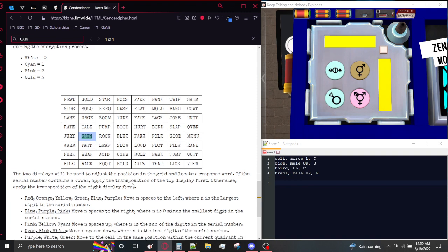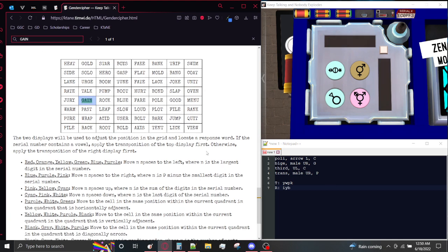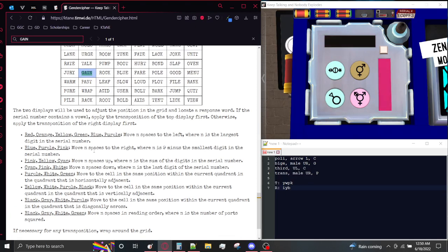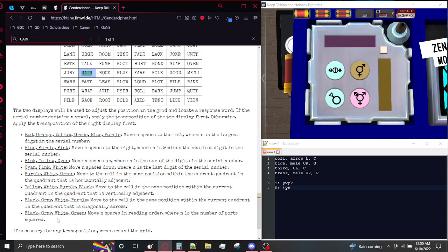Let's find GAIN in the table. Now this is when the colors of the strips come in. The top one is flashing yellow, white, purple, black, and the other one is flashing pink, yellow, blue. These colors correspond to pride flags, and based on the colors we're going to be performing two transformations from GAIN in the table in order to get a new word. If the serial number has a vowel, which it does, we're going to be applying the transformation of the first top display first. The top display — yellow, white, purple, black — is the non-binary flag.